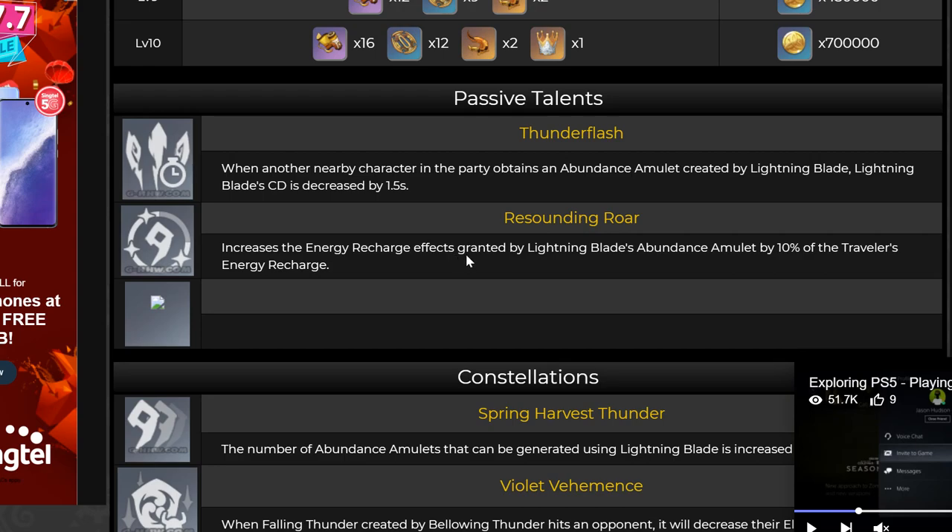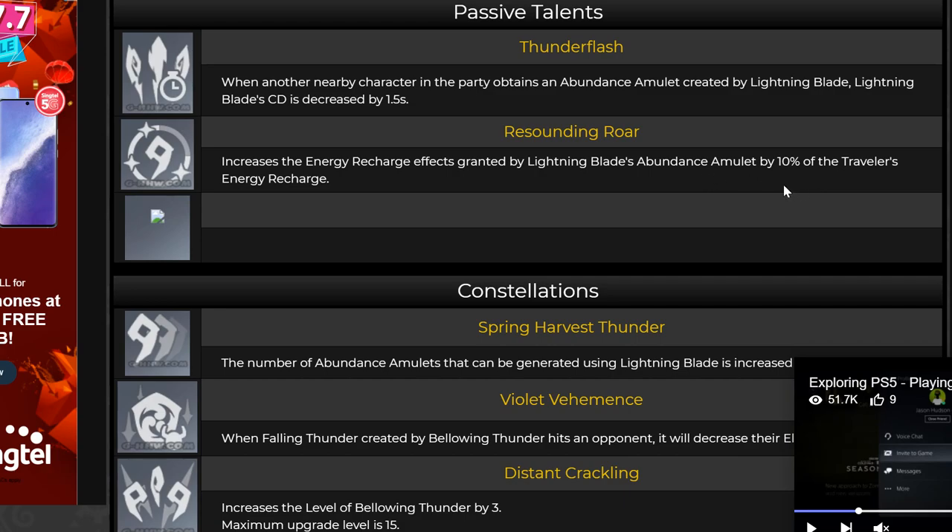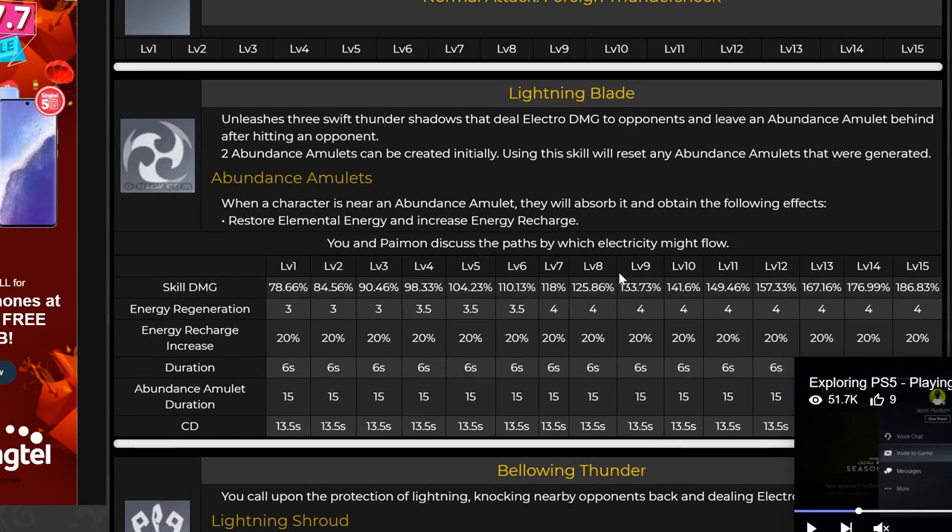The second passive, Resounding Roar, increases the Energy Recharge effect granted by Lightning Blade's Abundance Amulets by 10% of the Traveler's own Energy Recharge. So without doing anything, you already provide 20% plus 10% — that's 30% ER by default. It's actually not difficult to build 200% ER on the Traveler, which means you can easily get 40% ER per Abundance Amulet. If the Abundance Amulet effect can stack, you're looking at 120% ER buff — a really, really good ER support character.